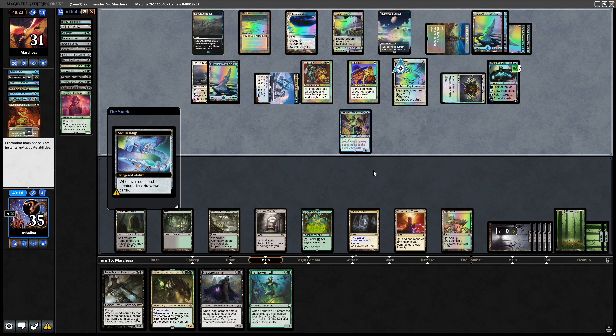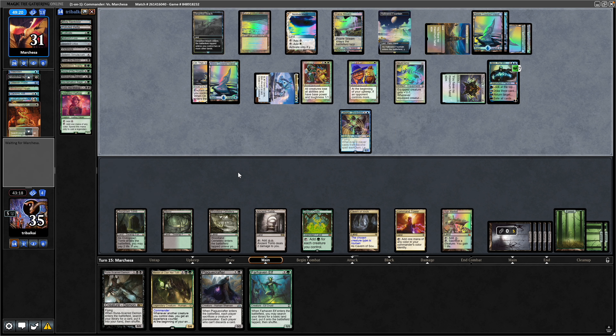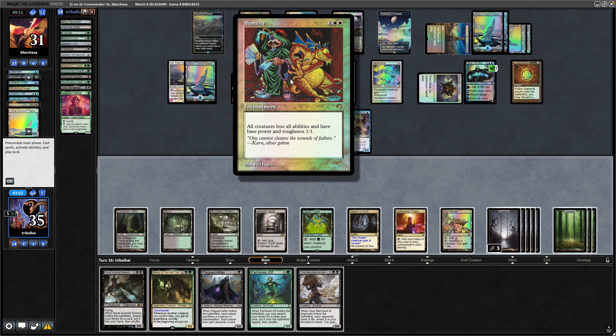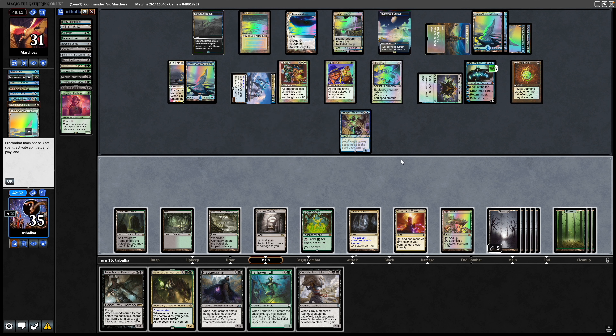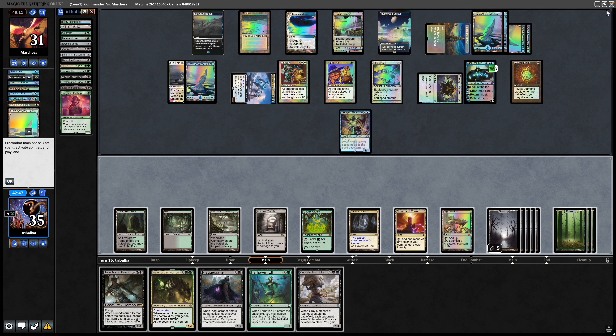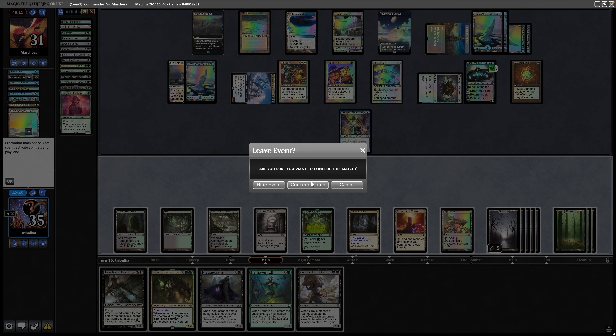Skull Clamp onto the Pilot Token after the loot, a Mox Diamond, and yeah — Grey Merchant of Asphodel. Getting into decent draws, just can't do anything against the Humility because opponent had the counter magic for both cards we had to remove it. Unfortunately have to leave it there. Good game to my opponent.